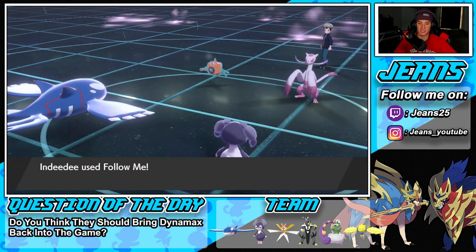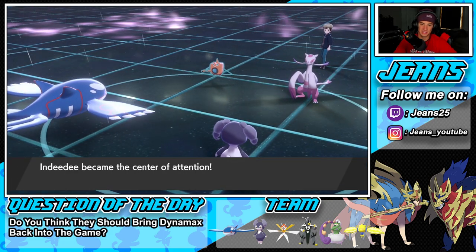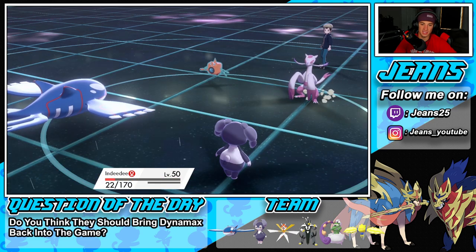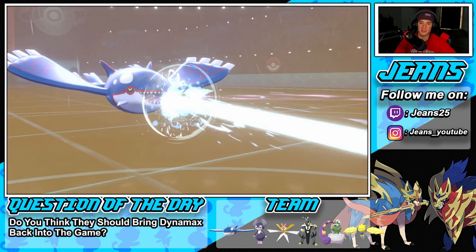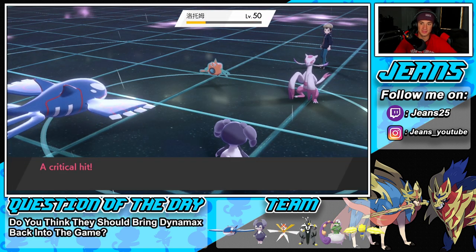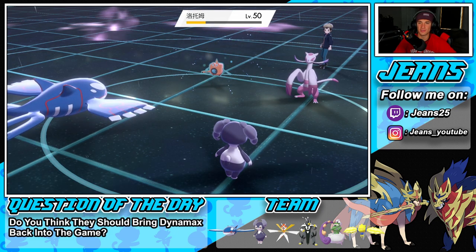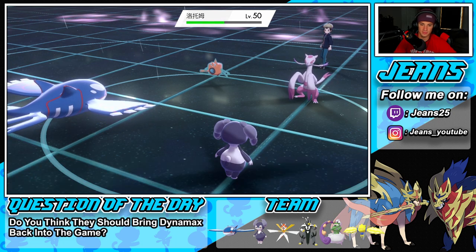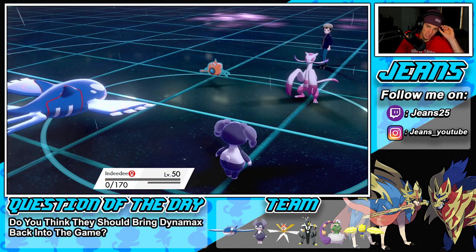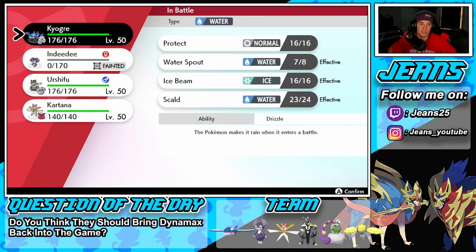High Jump Kick flies through — Indeedy eats it fine. Scald goes through and does a good amount of damage. We do outspeed, we get a crit — lovely. His Sitrus Berry activates, but another Scald even without a crit will take it out. He goes for Thunderbolt and Indeedy drops. We know we outspeed Rotom now, which is huge — I can bring out Urshifu or Kartana.